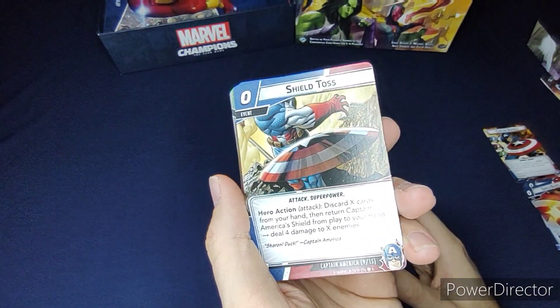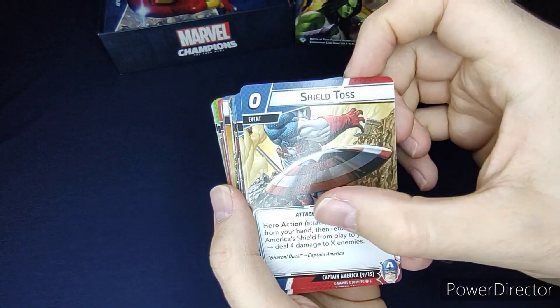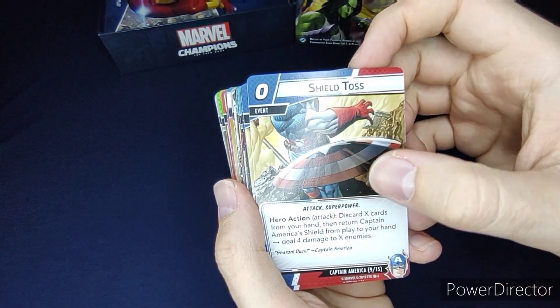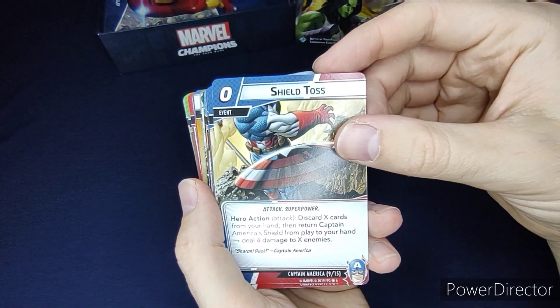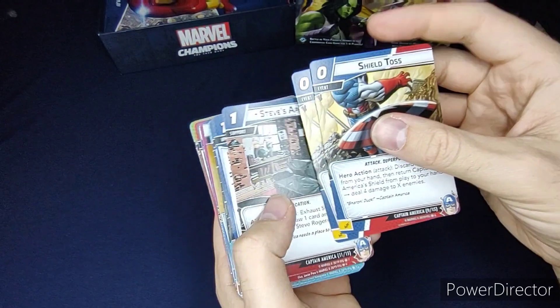Then Shield Toss — another card using his shield. As a hero action, discard X cards from your hand, then return Captain America's Shield from play to your hand and deal four damage to X enemies. There are two of those.